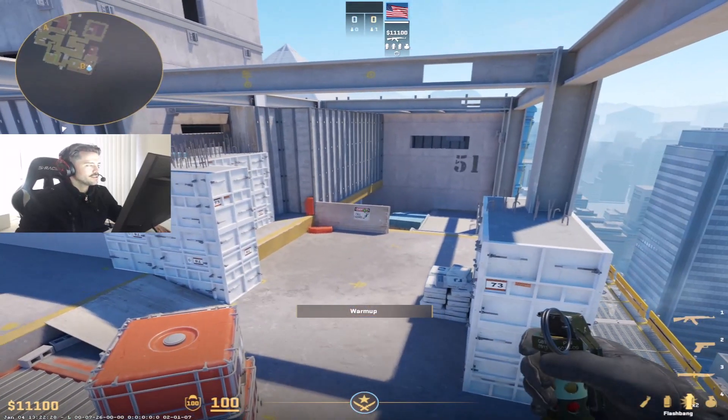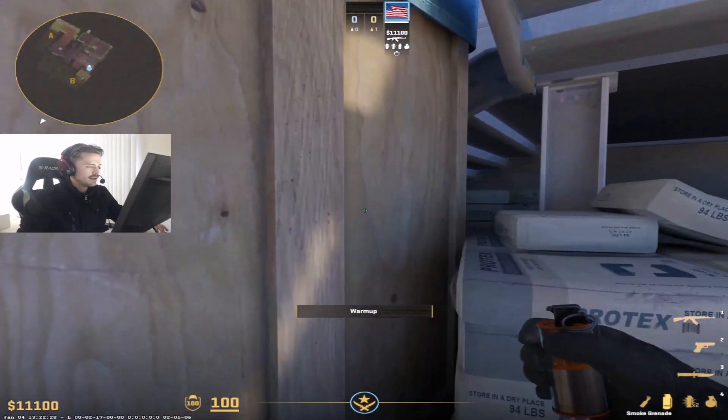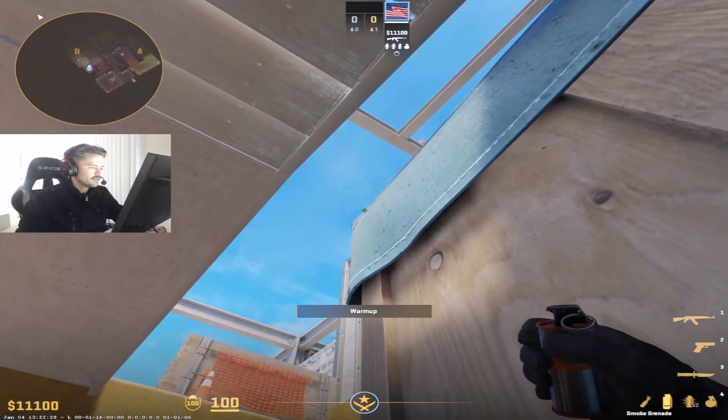Hey gang, I want to show you guys some really good utility you can throw for our B site take on Vertigo. You can throw it all from the same position. Here's what you want to do: tuck into this corner between the sandbags and the box down here below the stairs. There's this little black smudge right here.